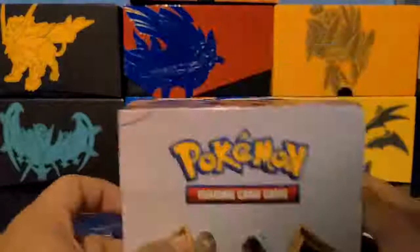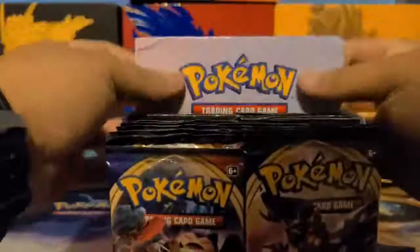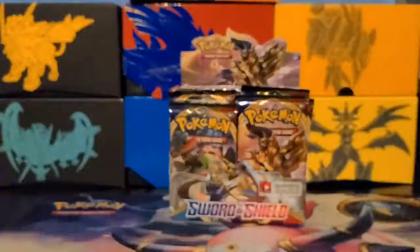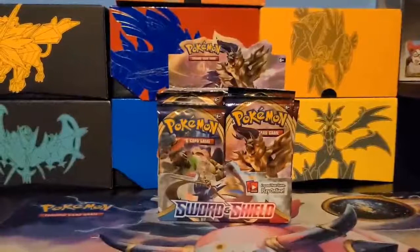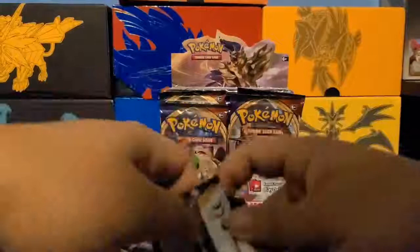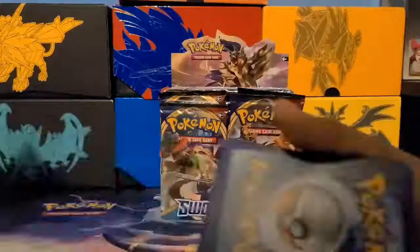So there we go — this is what you see: 36 packs. You can see Lapras, Vmax Snorlax on the cover, and the back of the Pokémon V. You get 36 packs with four different art pack styles: the main dog, the second dog, the Snorlax, and the Lapras. I'm looking for a Vmax Snorlax. Let's open the first pack — this is a green code card, so I know nothing good is in here.